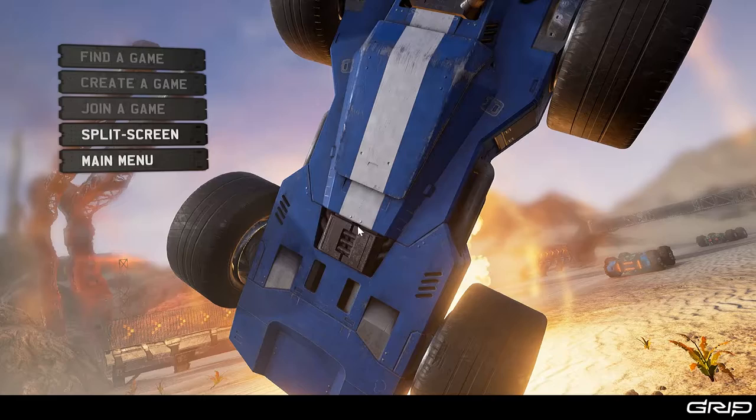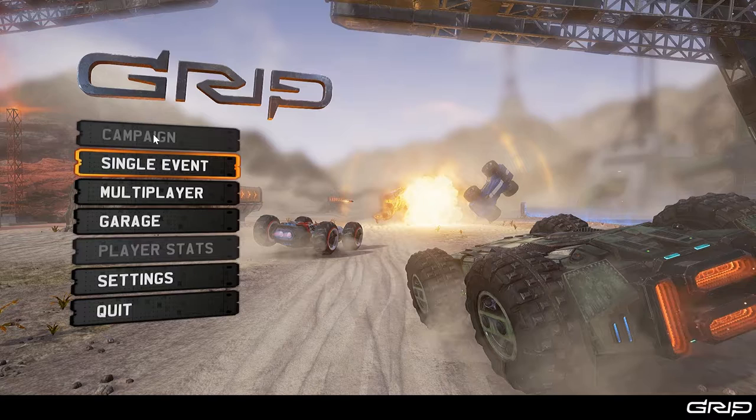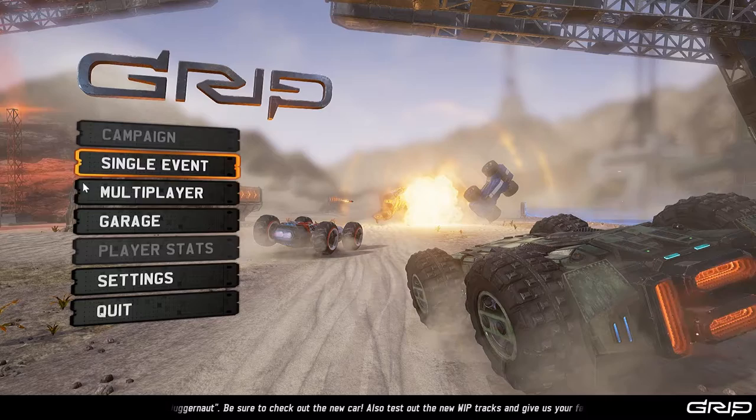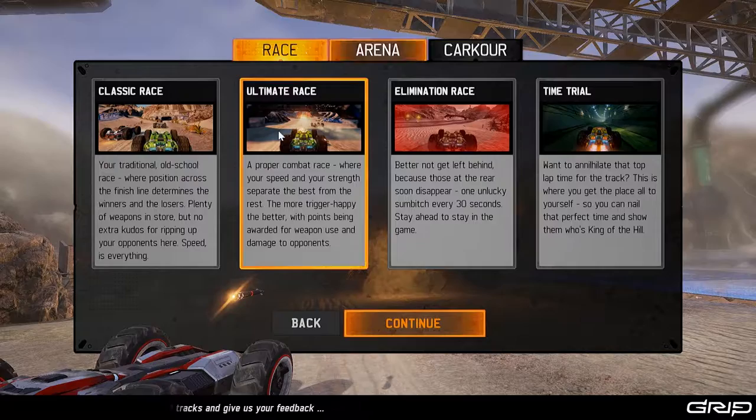I've got no idea what this is like. Campaign's blacked out, so God knows what's going on there. Player stats, yeah. I've made a vehicle — you can change your vehicle around a little bit. I'm not going to bore you with that; it's all cosmetic. Nothing to do with the actual throttle, braking, handling, all that kind of stuff. It all seems to be generic throughout whatever class or vehicle you build.